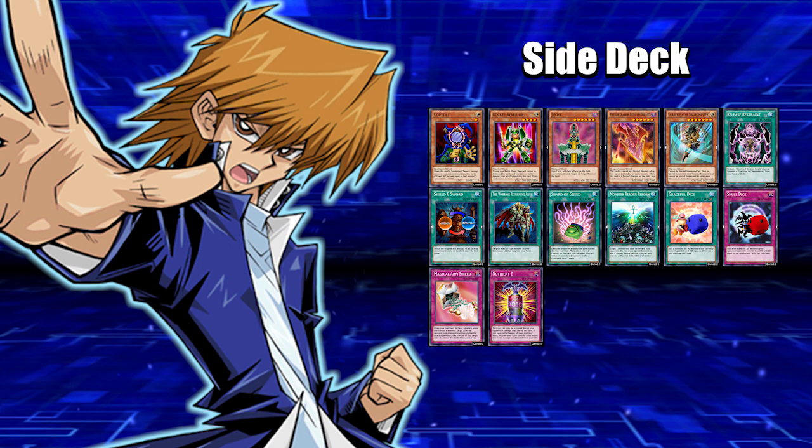We got Magical Arm Shield, which is really good — if your opponent has three monsters and they attack, you switch that attack target to a monster your opponent controls, forcing them to attack that one instead. Then we got Nutrient Z for stall power, to protect your life points a bit. That's the side deck for you guys.